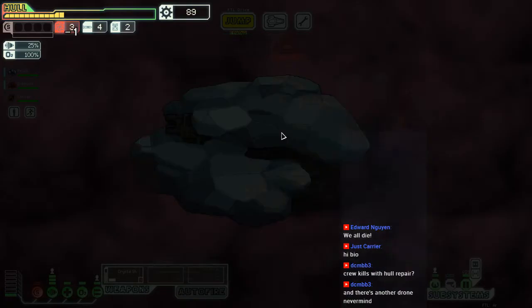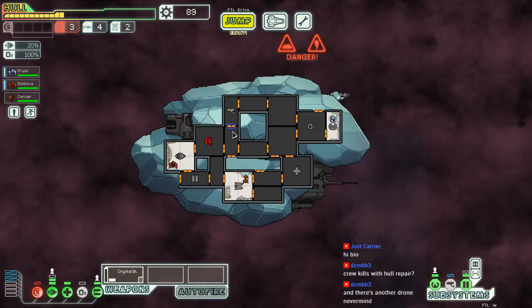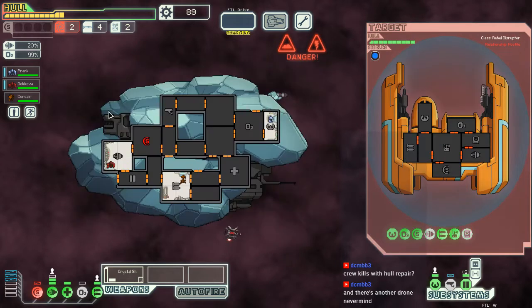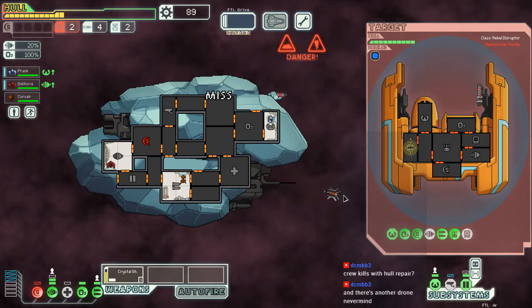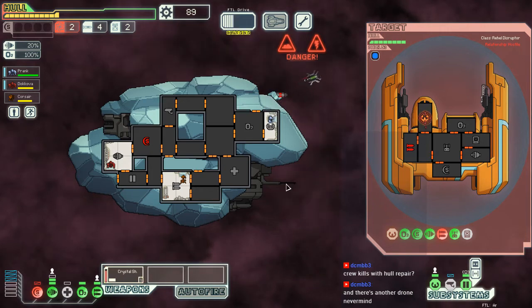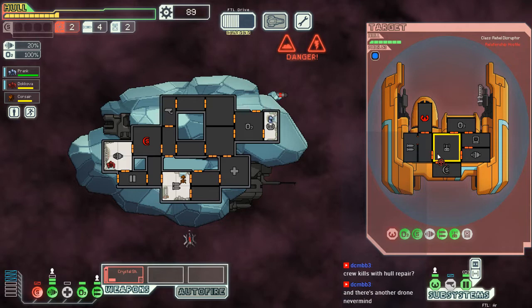Of course — drones everywhere! And these still exist. No, because you're gonna kill another crew member — you know it, I know it, the game knows it. I'm always surprised at how fast missile launchers are. You'd think for something that pierces shields it would be rather slow — nope. It's just as fast as your usual conventional weaponry.